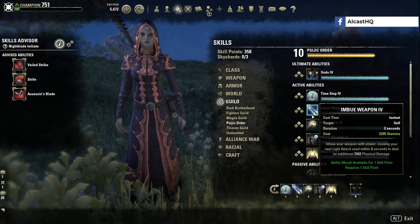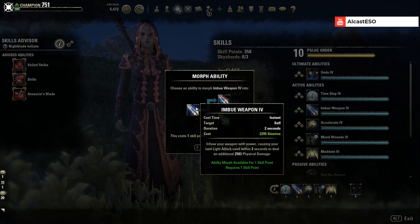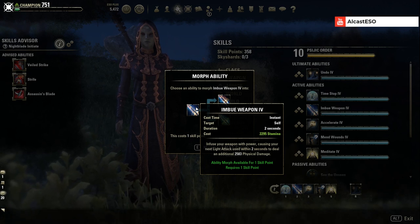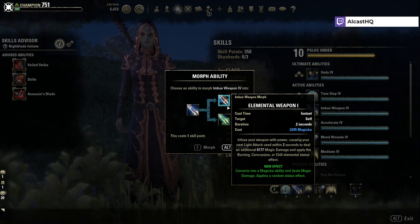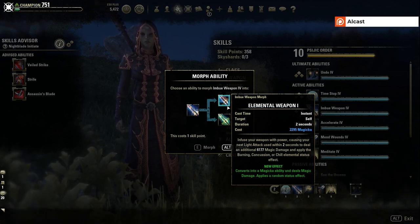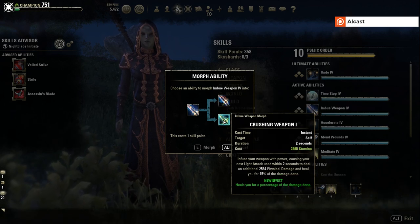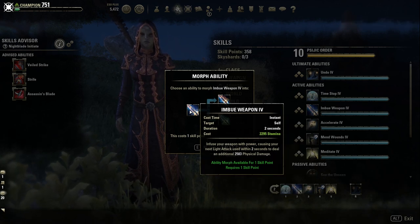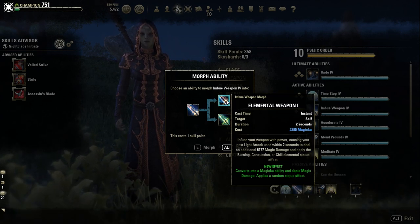The next ability is Imbue Weapon — this infuses your weapon with power, causing your next light attack used within two seconds to deal additional physical damage. There are two morphs: Elemental Weapon converts it into a magical ability dealing magic damage and applies a random status effect — burning, concussion, or chilled — dealing quite nice damage. Then the stamina morph heals you for a percentage of the damage done.